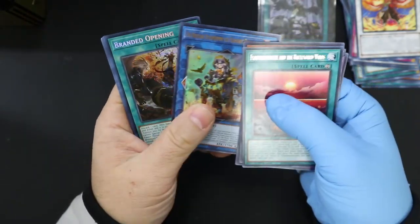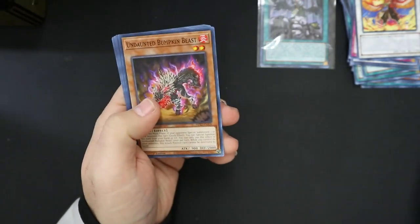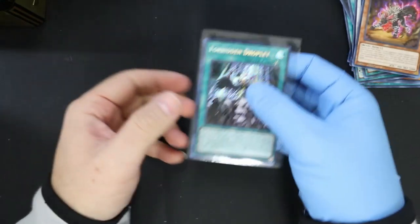There's nothing, nothing. Guys, this is nothing. Branded Opening — I don't think that's anything good. So we did get a Forbidden Droplet. Off-center Forbidden Droplet. That is a good card, yes, 100% — that is a good card.